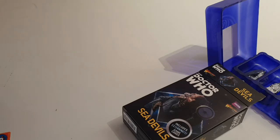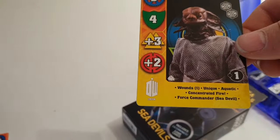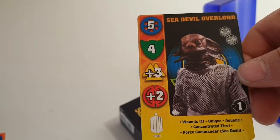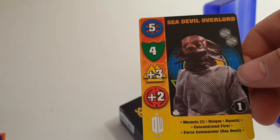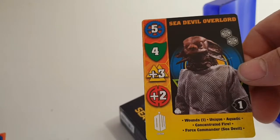We have the Sea Devil Overlord — he's Unique, he's got one wound, he's Aquatic, he's got Concentrated Fire, Force Commander Sea Devil. He's got a move of five, resilience of four, a close combat of three, a range of two, and two fate tokens.